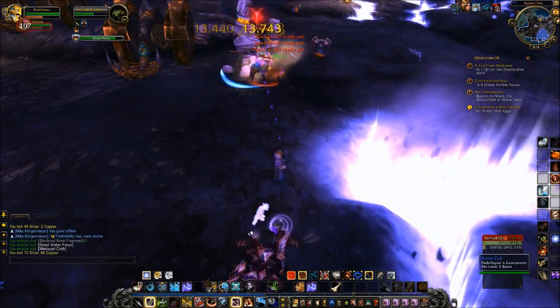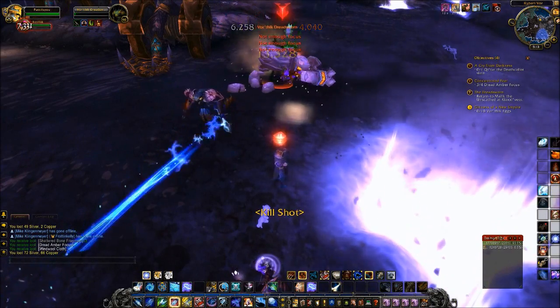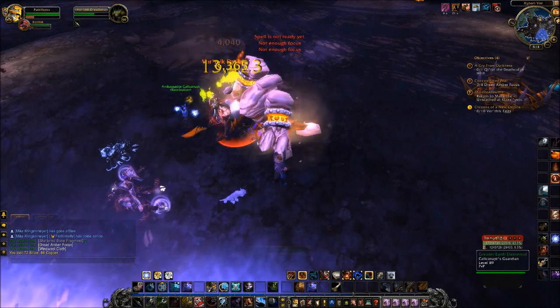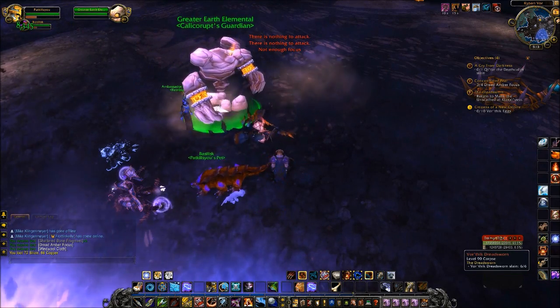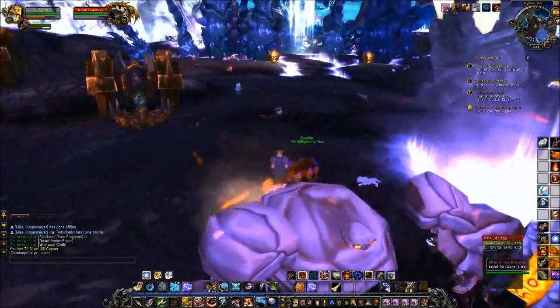I would hate to see someone die for no reason, especially since they're Alliance and I'm part of the Alliance on this character — I must help. They were getting low and then attracted another one and started to run. You are a shaman — okay, you're welcome, very welcome. That is a big monster over there, I am going to back up.